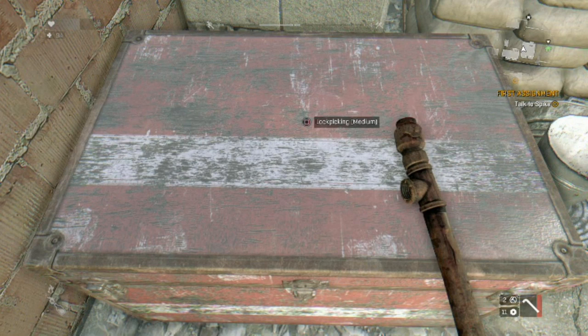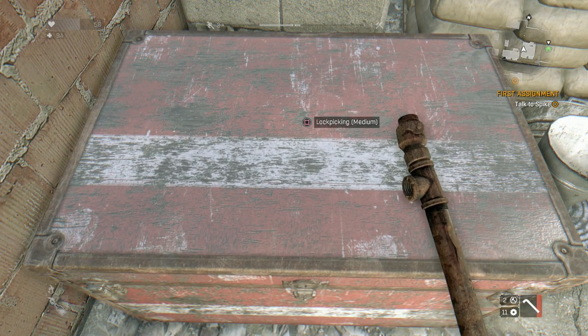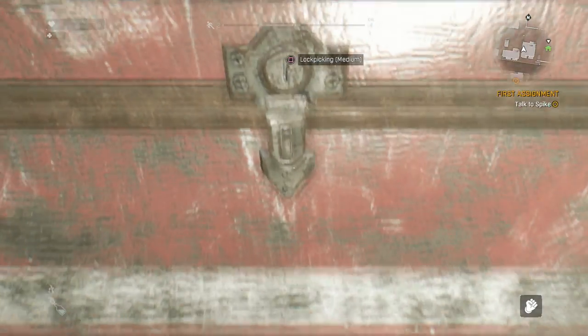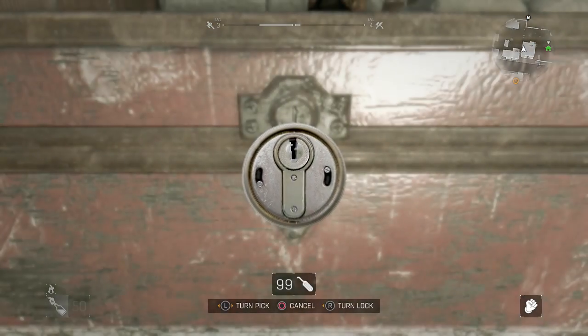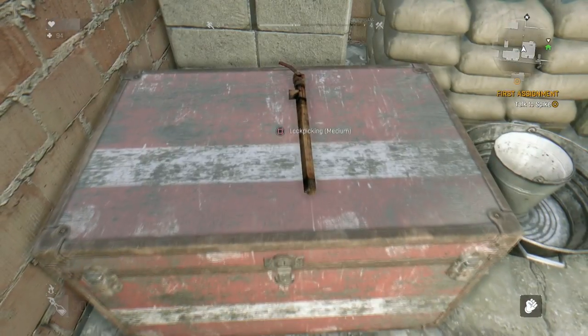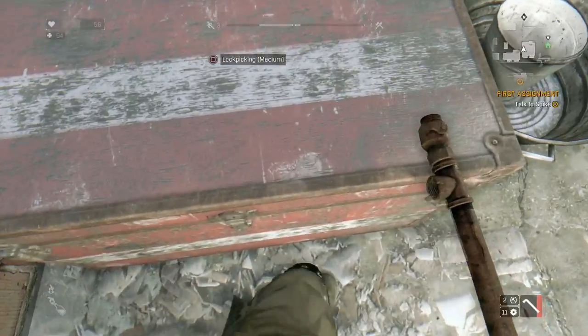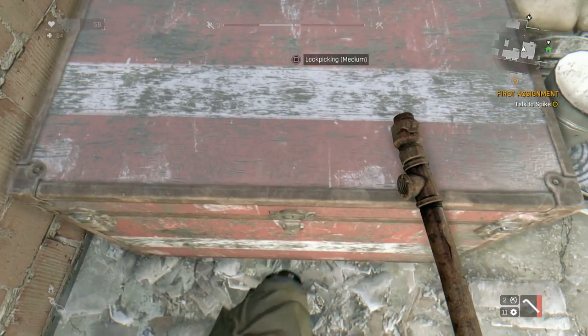I'm going to first show you how to do this on a lockpick box. Now I see a lot of YouTube videos saying you can only do this glitch on a lockpick box, but that is incorrect. What you want to do is stand right up against the box and get ready to throw the melee weapon — double tap on the right analog stick, then hit right trigger to throw and immediately hit Square or X to open the lockpick box. You'll see the animation of trying to pick the lock, then just back out of that. There is a little bit of timing involved — as you can see, I fail on my first try.